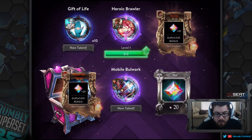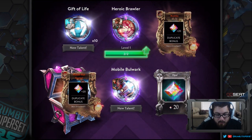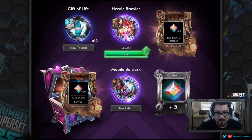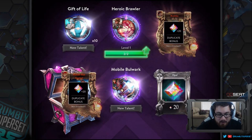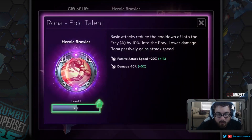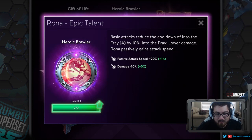Box eight: Heroic Brawler again, and Mobile Bulwark — the bulwark moves with Lyra and lasts longer. That's cool, you can basically run around and shut down anyone with mobility constantly. Also got Gift of Light, which grants fortified health equal to a portion of the burst heal. Heroic Brawler reduces the cooldown of Into the Fray by 10 percent on basic attacks.